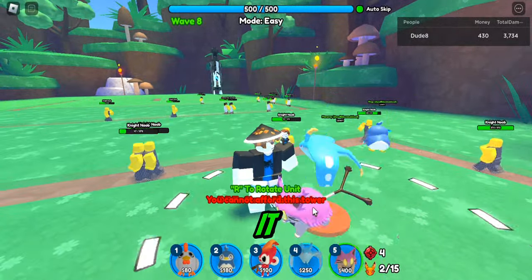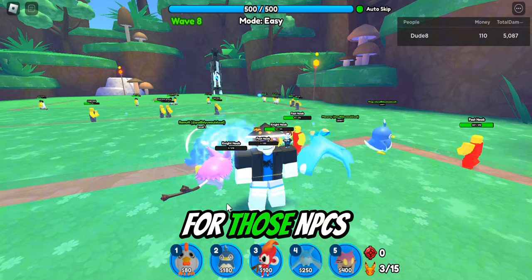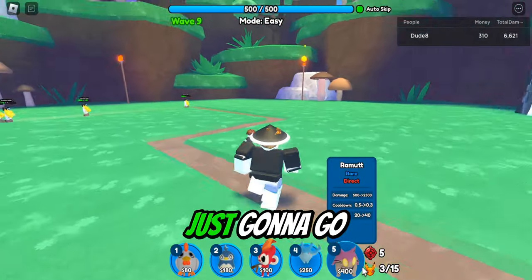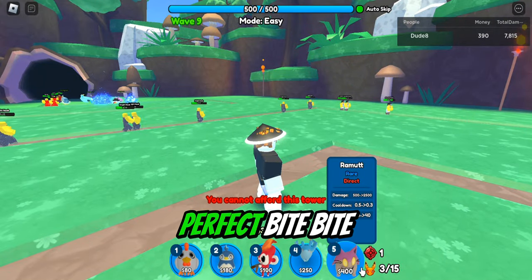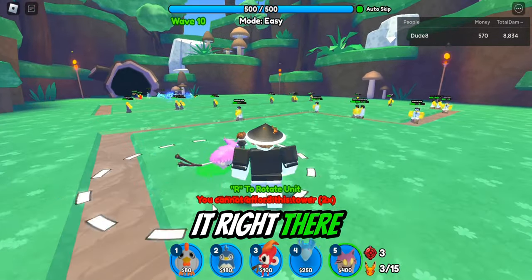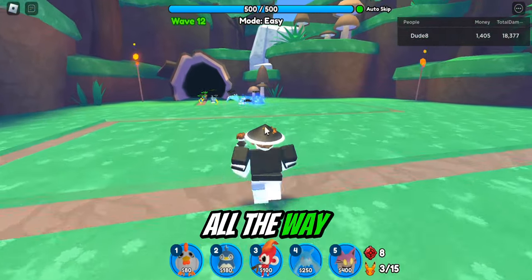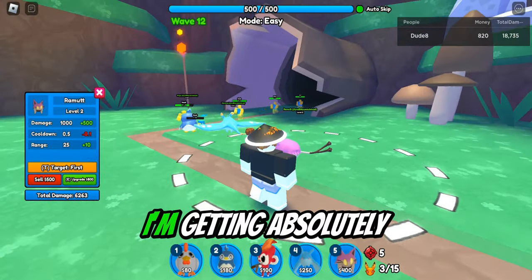Okay, place the ram-it — perfect. Now we need another ram-it for those NPCs over there. We could almost afford it, and we can afford it — yes, perfect! Place it right there and we're good for now. Let's sell this one and go all the way back. Now we're gonna upgrade this ram-it to max.